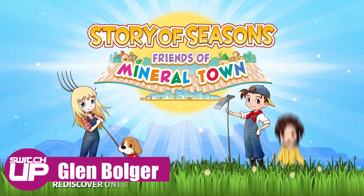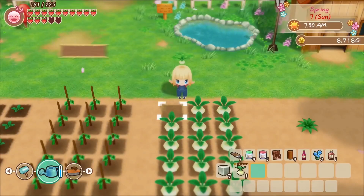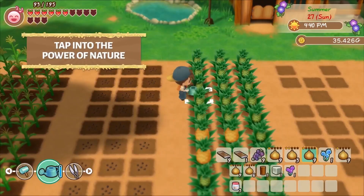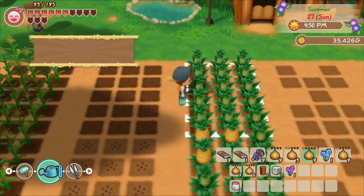The Story of Seasons series has been running since its first entry released on the Super Nintendo in 1996 in Japan. Known as Bokujo Monogatari, or Farm or Ranch Story, in Japan, and published for many years in the West as Harvest Moon, before a change of Western publisher in 2014 saw the Western name change to Story of Seasons.